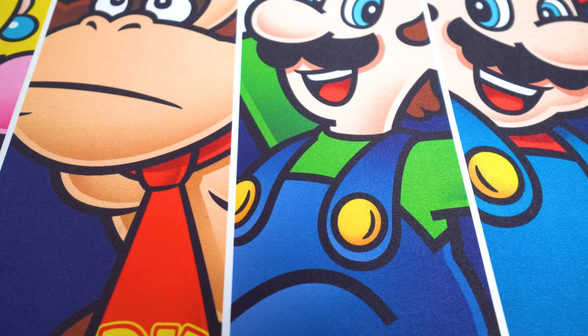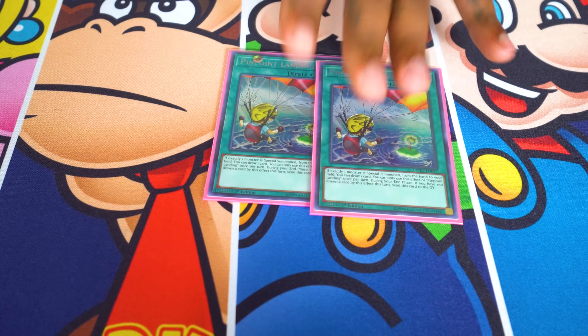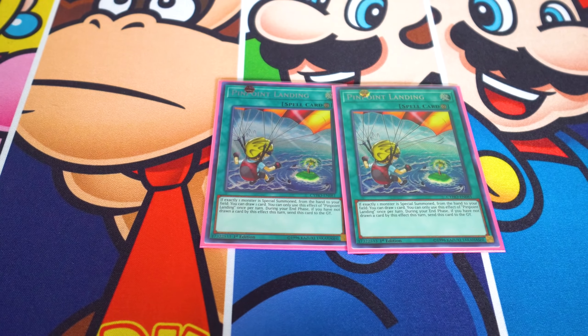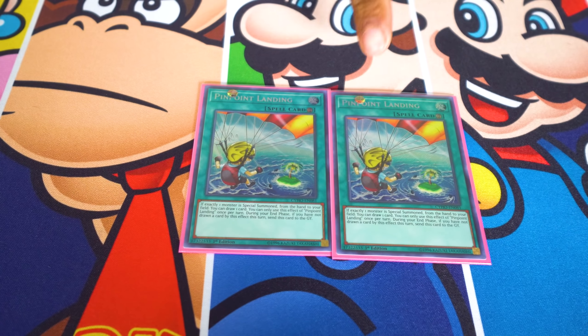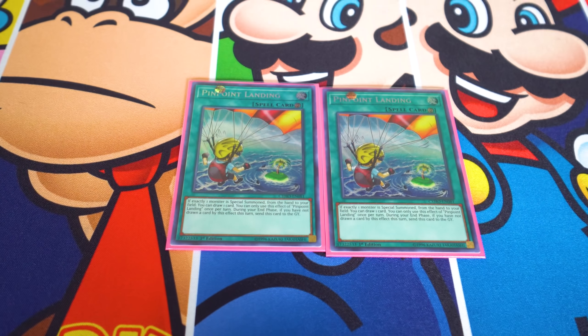Two other cards I've been trying out that do pretty good: I'm playing two Pinpoint Landing. This basically states when exactly one monster is special summoned from your hand to your field, you get to draw a card. If you don't use this effect that turn, the card is sent to the graveyard. A lot of times you just need it for that one draw. I don't want to run three because it's not a power play, but I want to see it, so two is a good enough number.